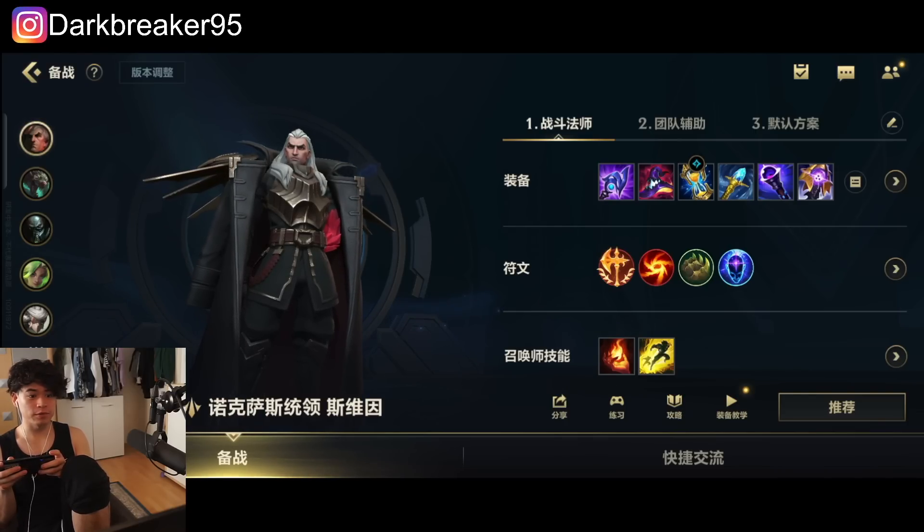Rift Maker is also a good item — it gives you ability haste and sustain, the omnivamp is really useful so you'll heal even more on top of your ultimate. Other good options include Liandry's in the late game if they're tanky for more percentage damage, Banshee's Veil to block abilities against magic damage teams, Sterak's Gage against physical damage, and Warmog's is also a great option if you want to play more tanky Swain. Rod of Ages is also super strong on Swain for tanky scaling.